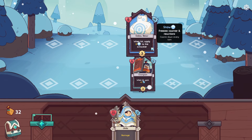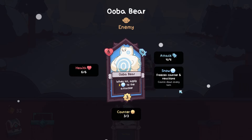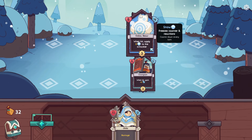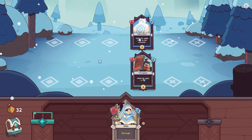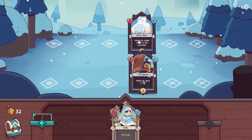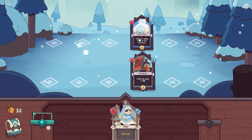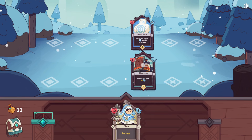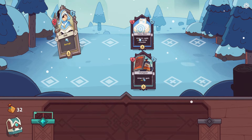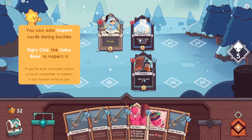It's an Uber Bear! Look at this - so cute. When hit, apply 2 Snow to the attacker. When hit, gain attack. Now we have two rows. When hit, apply Snow. So I have to defeat them. I wonder what happens if I don't have anyone in a certain row. I'm always going to be at the front with Olido, which is kind of weird but sure. You can also inspect cards during battles - right-click the Uber Bear to inspect it.